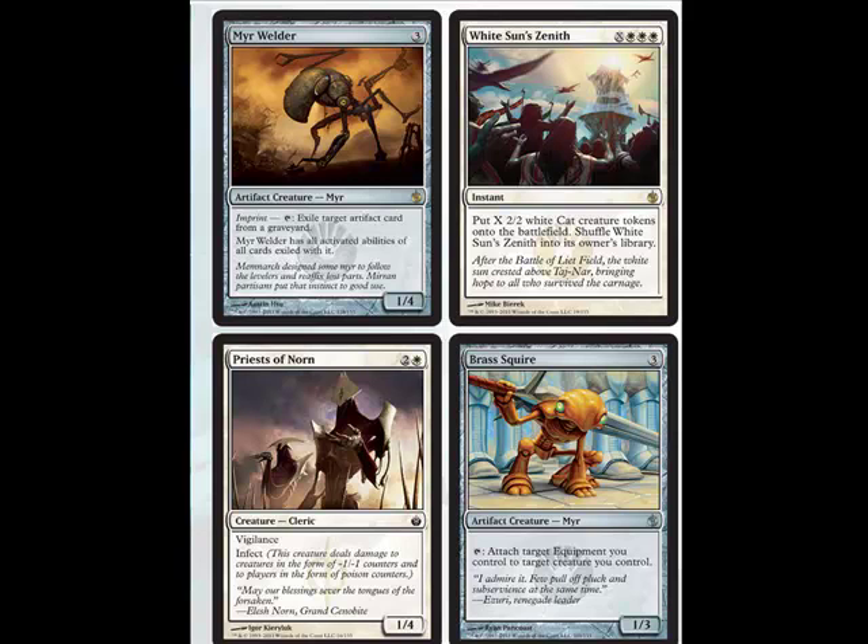Brass Squire — I really like this card. This card is going to make a Quest for the Holy Relic deck more ridiculous. The one problem with that deck is your creature gets removed and you're stuck with the Argentum Armor. With Brass Squire, you can attach target equipment you control to target creature you control. Not only that, but he can block because he's 1/3, and he only costs three.